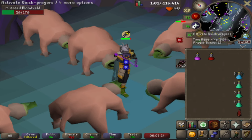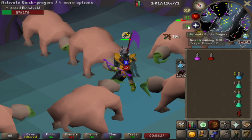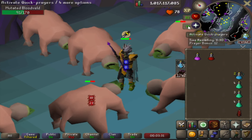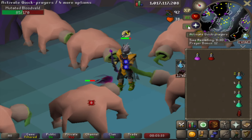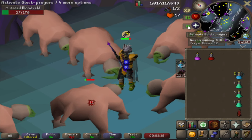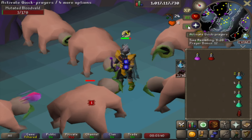Now let's move on to the second new addition: the prayer regeneration potion. This potion is a beast for any content that requires sustained prayer use. When you take a dose, it regenerates one prayer point every 12 ticks, which is about every 7.2 seconds, over the course of 8 minutes. That adds up to a total of 66 prayer points per dose.